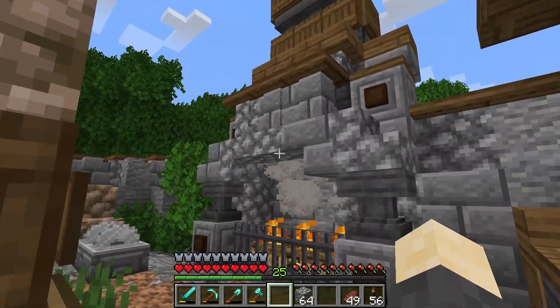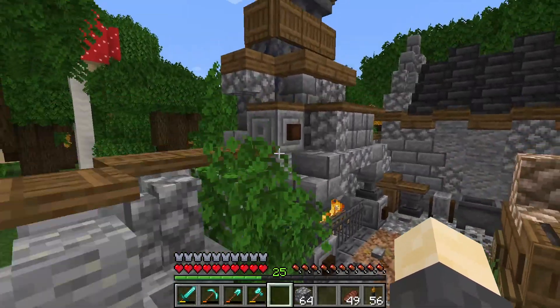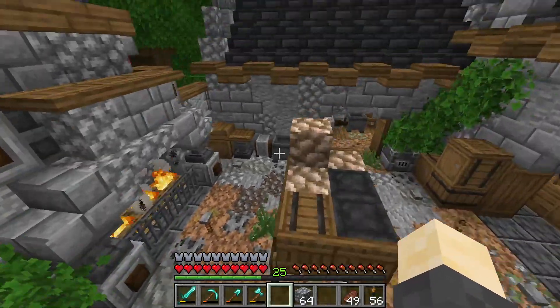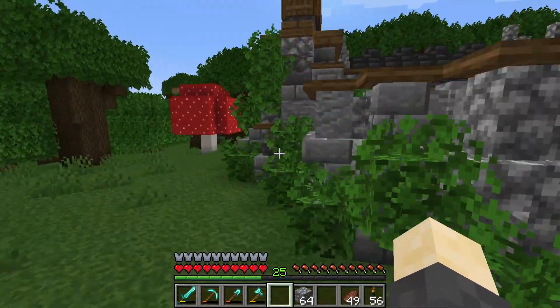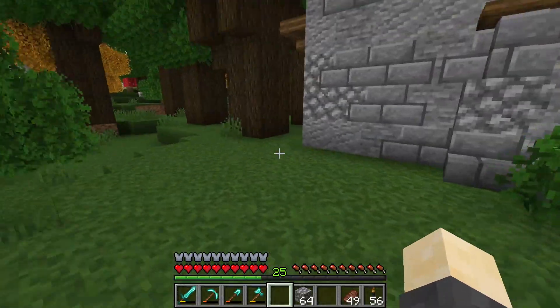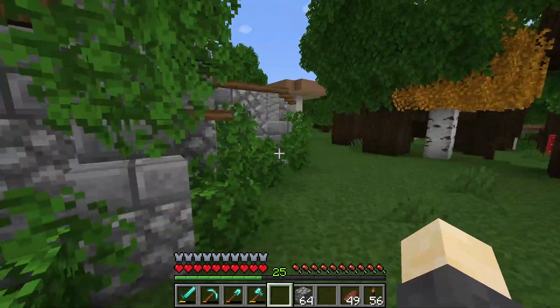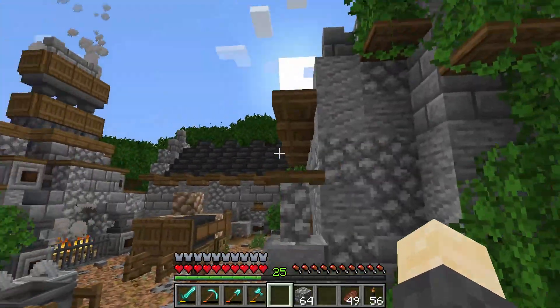I honestly think the forge turned out pretty well. I like the design of it - it used some different stone variants, a bit of basalt. I think it turned out pretty well actually. Around the side we just have some leaves to add a bit of life to it. This side is just blank for now - I might add some details back here at some point, but we're not really going to be back there. So yeah, this is what we have for now.